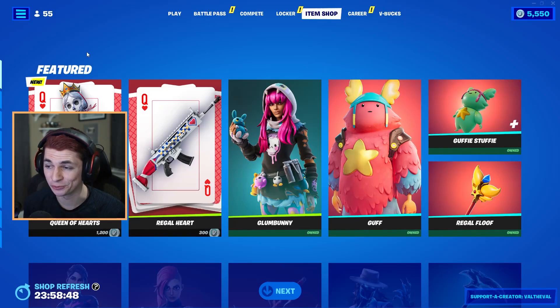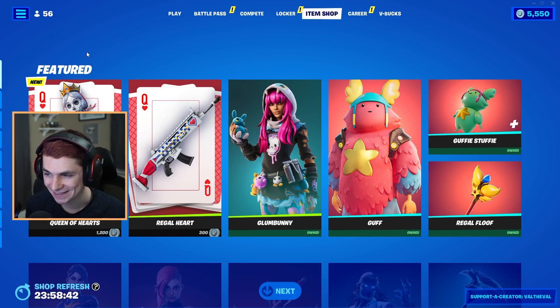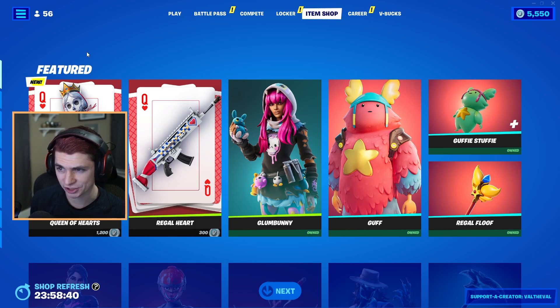What is up guys? Val the Val here with another Fortnite video. Today we're gonna be taking a look at the brand new Queen of Hearts skin in the item shop. It looks like she also comes with a wrap. I don't see any sort of pickaxe or back bling, which is kind of a bummer. I kind of wish they added one for her.